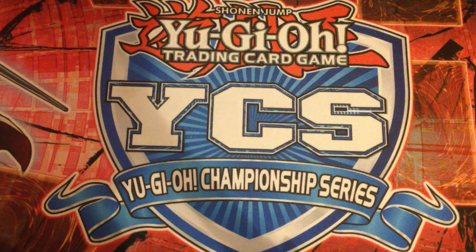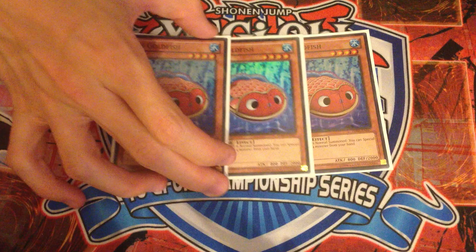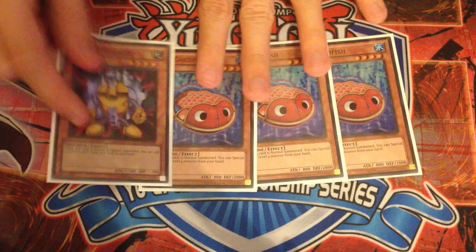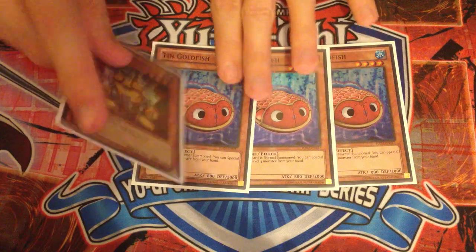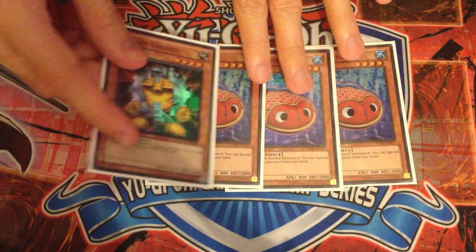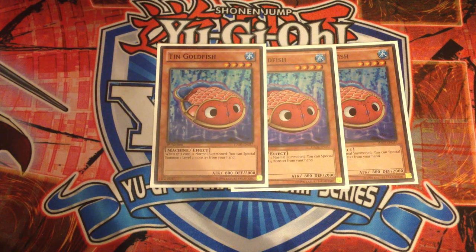I then play three copies of Tin Goldfish. Tin Goldfish is great in tandem with your standard gadgets because you can go Goldfish, special summon a gadget, search another gadget — so you've already made back one of the cards you've used — and you're then able to Xyz into Gear Gigant X and get a search. So you've basically gone minus zero but you've got a monster, so it's a plus one. It's a nice play.